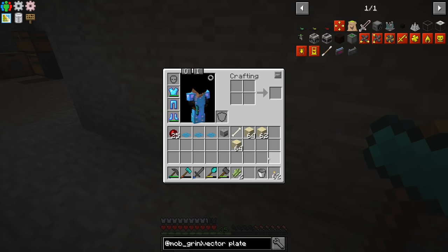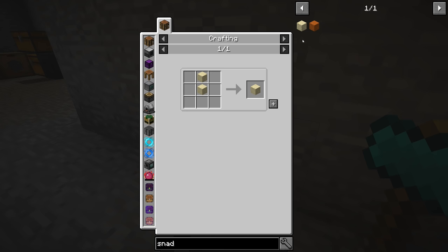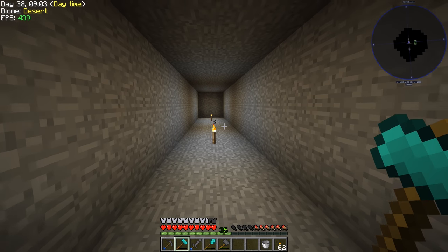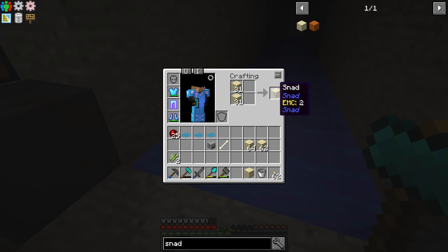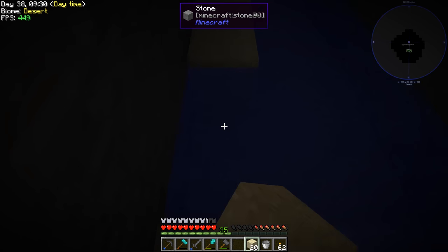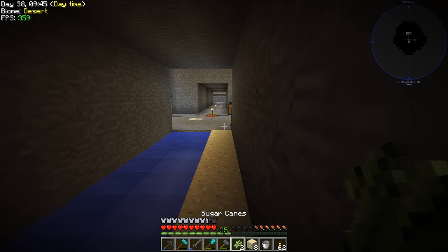I was just going to plant the sugar cane on dirt but then I wondered — does this mod pack have snad? It absolutely does! Snad makes things like sugar cane grow much faster; two pieces of sand turn into one snad. I filled up this tunnel full of dirt and vein-mined it — ended up getting a skeleton skull and a bone from the dirt somehow, which is weird. Let me make half a stack of snad. I filled the tunnel with water so nothing spawns, and now I'll line both sides with snad and put the sugar cane on it.